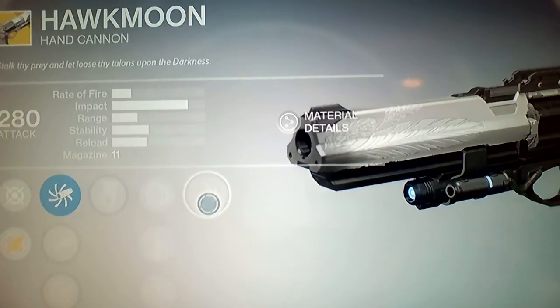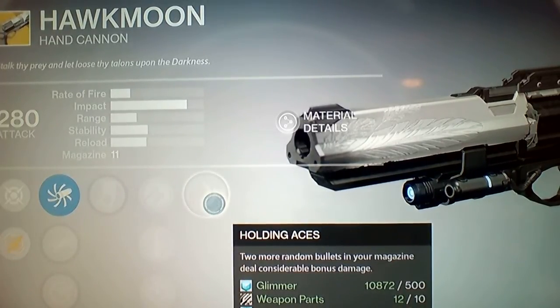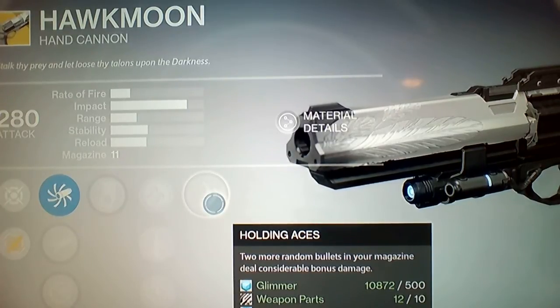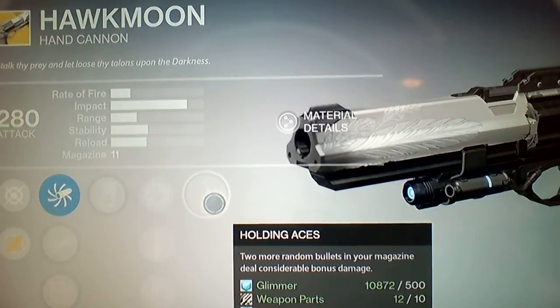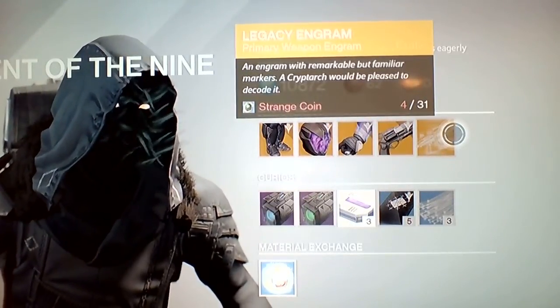Holding Aces — yeah, two more random bullets in your magazine deal — so in like a 50/50 chance there'd be like two bullets that do more damage than the other ones. So that sounds pretty good.